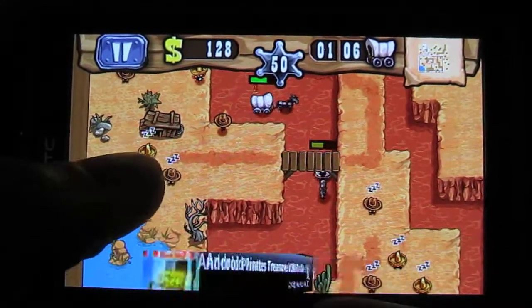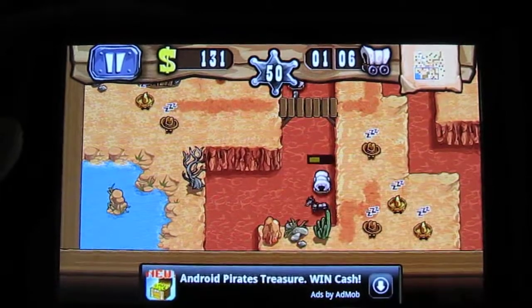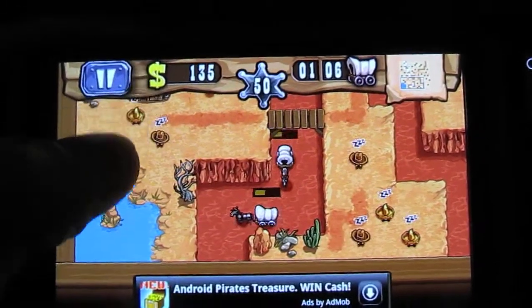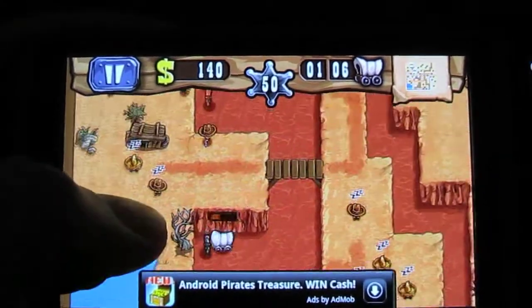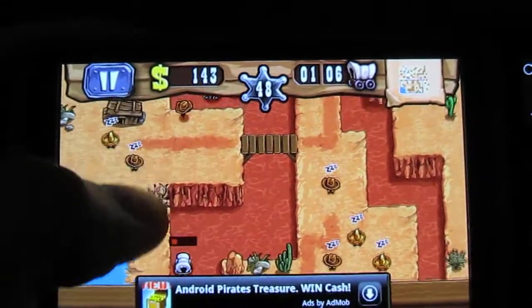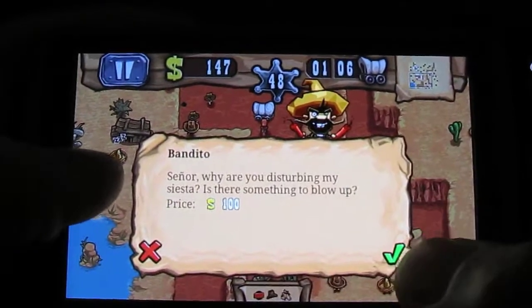Further around the level you can see other bandits which you can hire to help your cause. You just need enough money to hire them and they will give you a hand in killing these people and stopping them from getting through. As I haven't bought anyone yet I'm losing points, so I really do need to purchase a bandito to help me out.